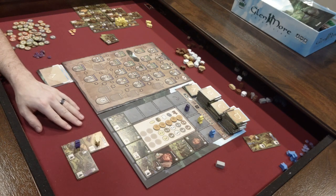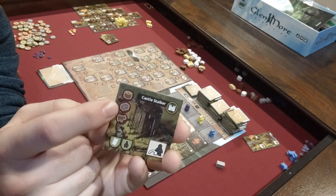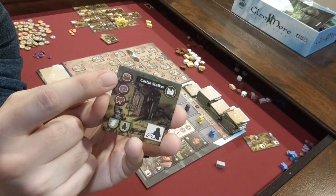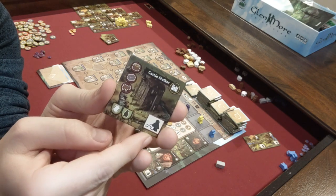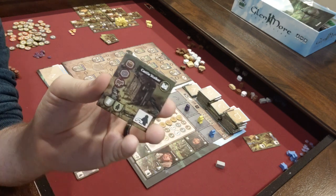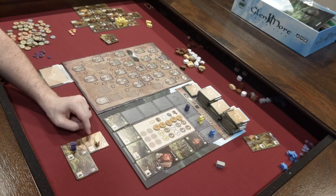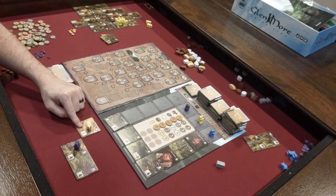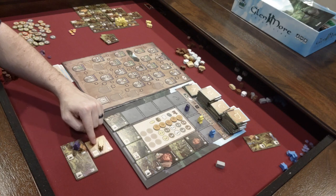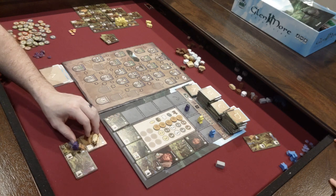When you place a tile, there are a few things to take into account. This top corner shows you the resource costs you potentially have to pay. This corner is the one-time benefit you receive, and this corner is what you'll receive every time you activate it. Also, when you place a tile, it has to be touching one of your chieftains on the board. It can be diagonally adjacent or directly adjacent, but it can't be placed far away from a chieftain. You'll be able to add more chieftains to the board over time.